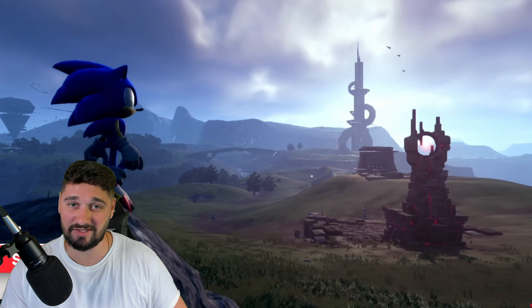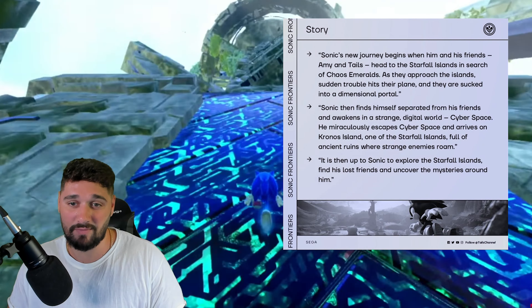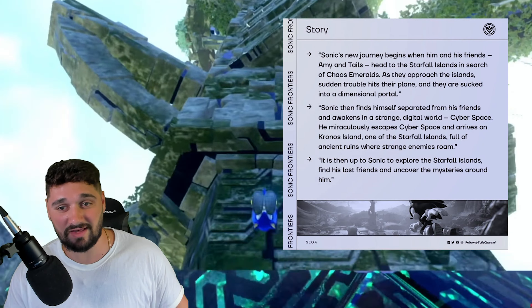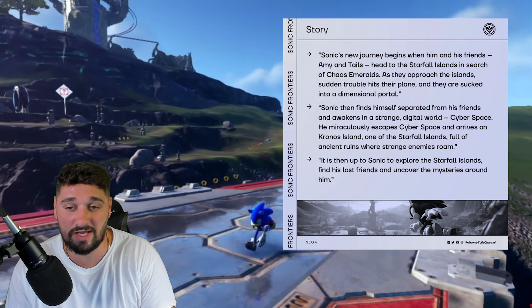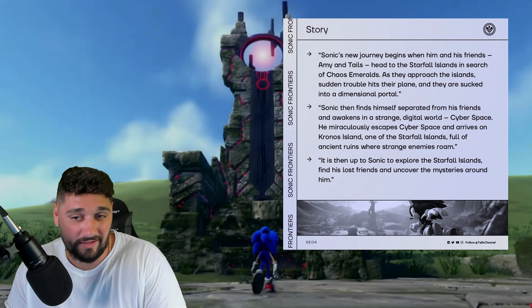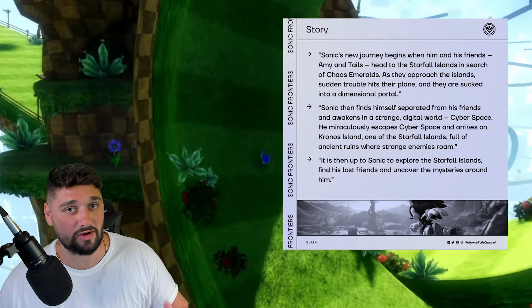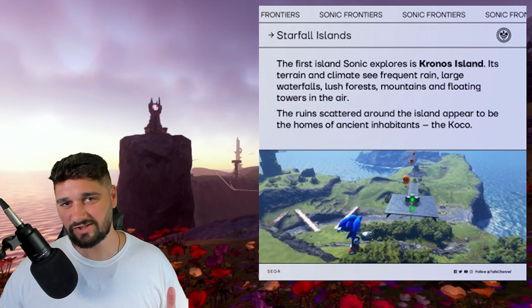The game is looking very promising. A synopsis says: Sonic's new journey begins when him and his friends Amy and Tails head to the Starfall Islands in search of the Chaos Emeralds. As they approach the islands, sudden trouble hits their plane and they're sucked into a dimensional portal. Sonic finds himself separated from his friends and awakens in cyberspace. He miraculously escapes and arrives on Kronos Island — one of the Starfall Islands — full of ancient ruins where strange enemies roam, setting up his quest to find his lost friends and uncover the mysteries around him.